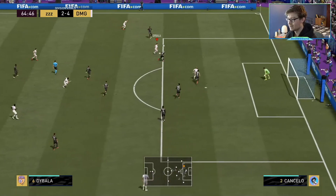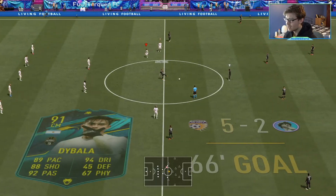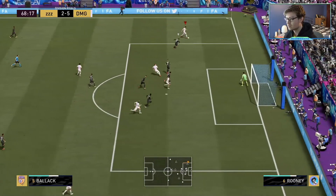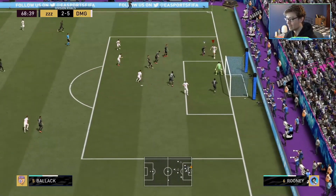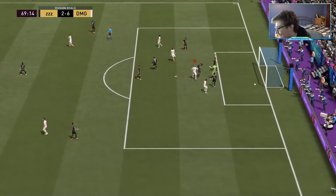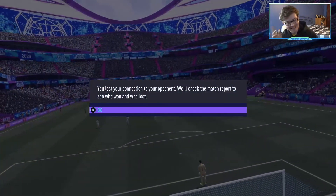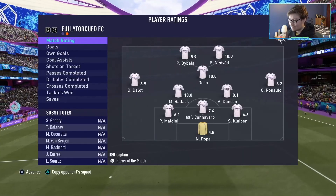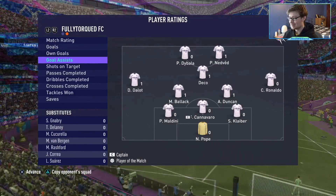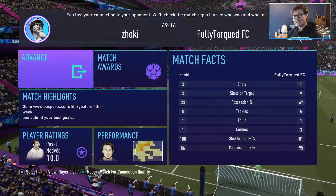He's got everyone back — and that's a goal for Dybala, and another assist for Ballack. He's the perfect player for that position. Ballack, Deco, and Nedved all with 10.0 ratings. Nedved and Deco with two goals, Ballack with one goal and an assist, along with Deco, Nedved, Duncan, and Dalot also getting assists.